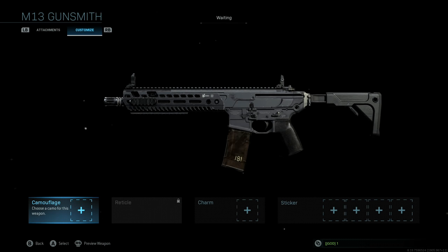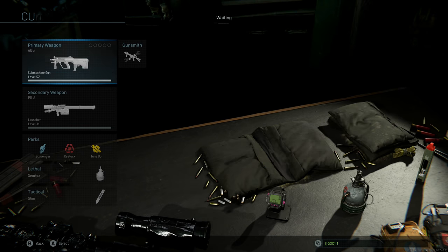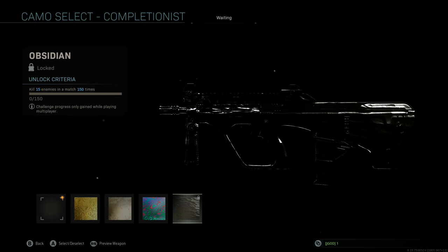When we go to SMGs, we can see that the SMG camouflage challenge is 15 kills but only for 150 matches — 50 less matches than rifles. That still holds true with the stacking: if you get 45 kills, it's going to stack and count as three individual matches.